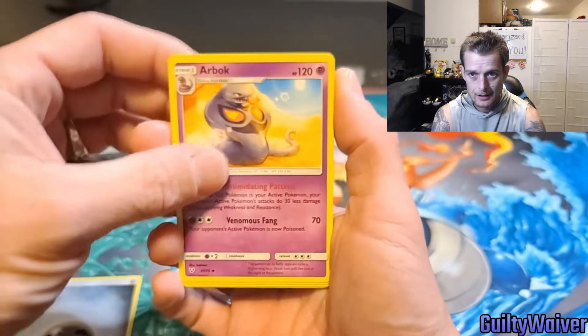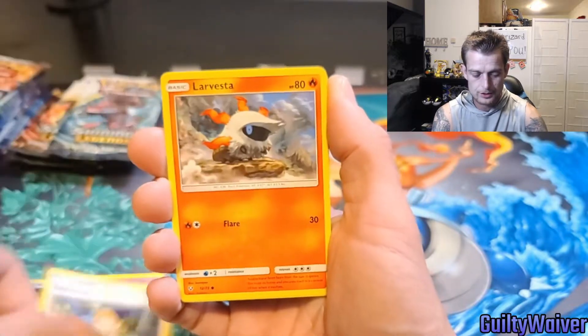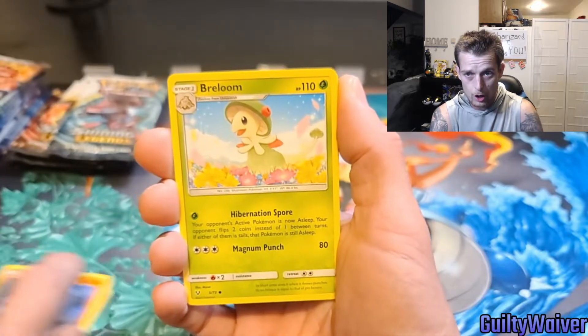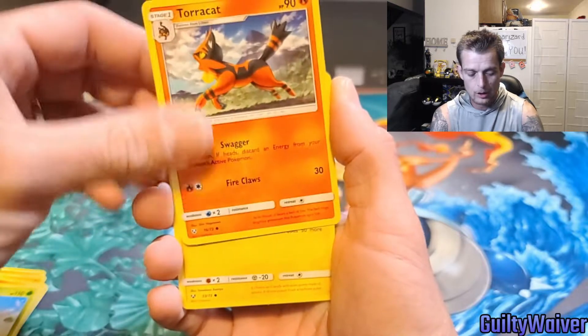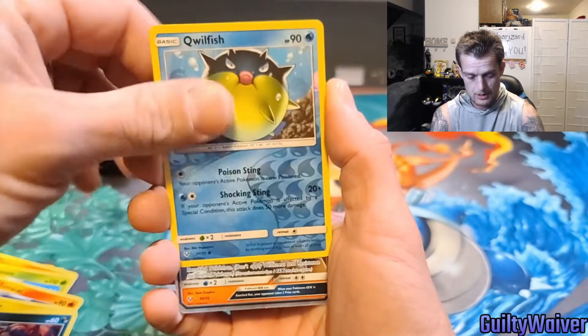Arbok, Incineroar, Sophocles, Larvesta. Now we are looking for any of the Mewtwo cards out of this set — preferably the Ultra Rare, Hyper Rare, or Secret Rare.